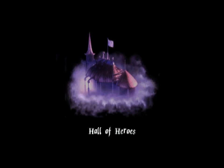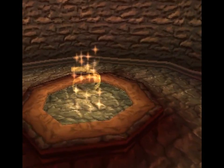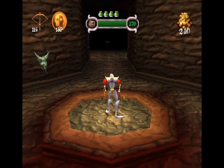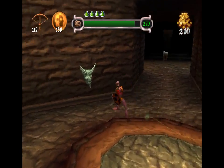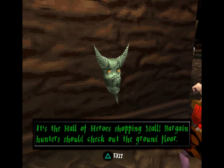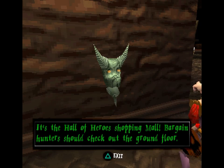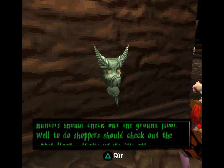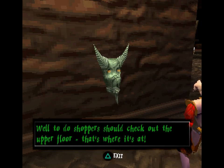Now it's on to the Hall of Heroes to get a very nice weapon. It's the Hall of Heroes shopping mall! Bargain hunters should check out the ground floor. Well-to-do shoppers should check out the upper floor. That's where it's at!